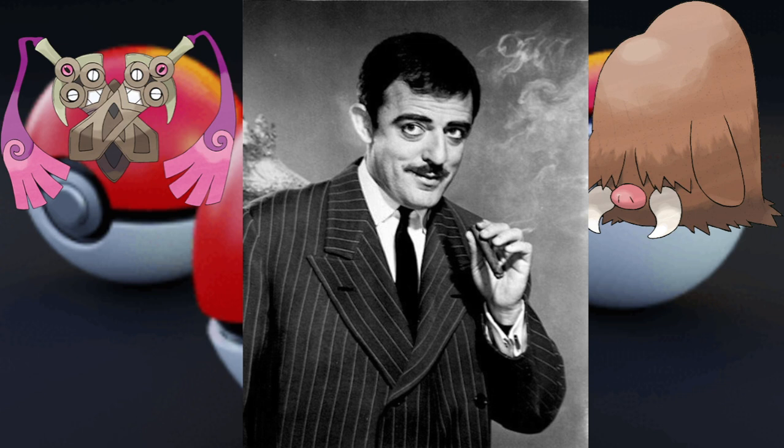I stuck with the fur concept — something kind of hidden under its fur — and went with Piloswine. It's a Pokémon I think works a little bit better. It has a giant amount of fur; while you can see its eyes if it flaps up its eyelashes, it's still basically just covered in fur and you can't find what's underneath. Plus, it's about the same color of hair as Cousin It is usually depicted as.